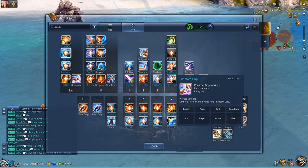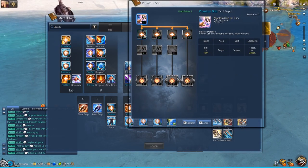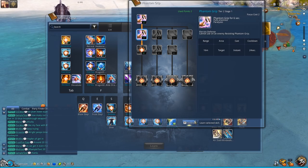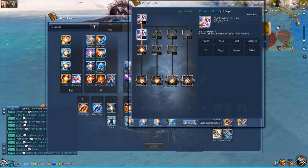I really like Phantom Grip. Two points in it will increase its range from 8 meters to 16 meters. This makes it a lot easier to pick up a target that you want to use abilities 4 and 3 on to make them unconscious — like the tigers in the Paharan fight, or the destroyer in the chef fight in the Paharan dungeon.